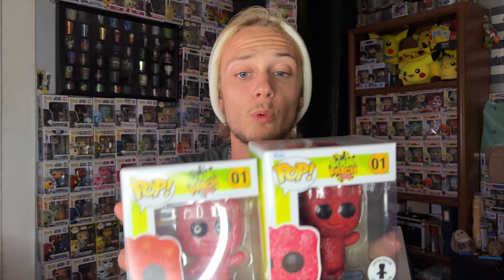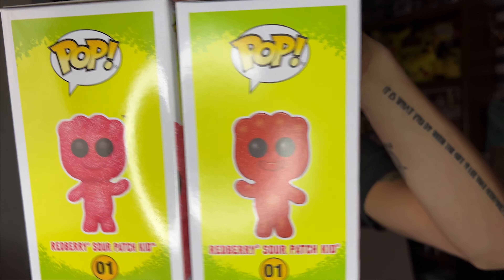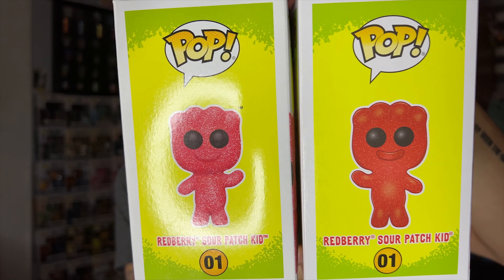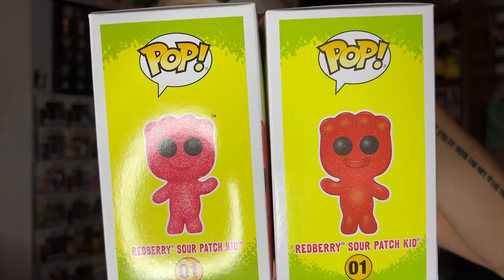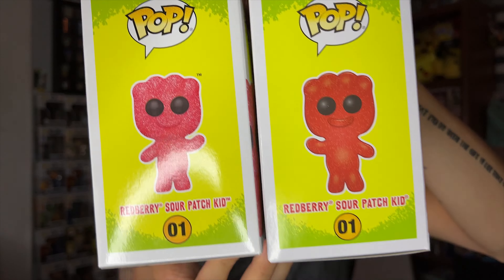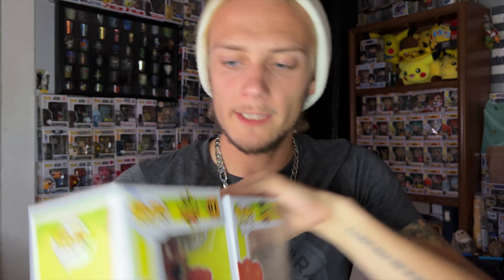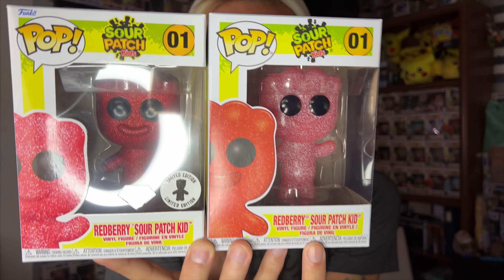For the side-by-side comparison, a couple of things I notice right away: the way the Sour Patch Kids look on the box art is different — on one, the mouth is very prominent; on the other, it's not. Looking at the sides of the boxes makes it a bit easier to see. Another thing I notice immediately is the direction of the hands — one has the right hand up waving and the other has the left hand up. The box art colors also differ, with one appearing darker on the box but lighter in person, and vice versa.